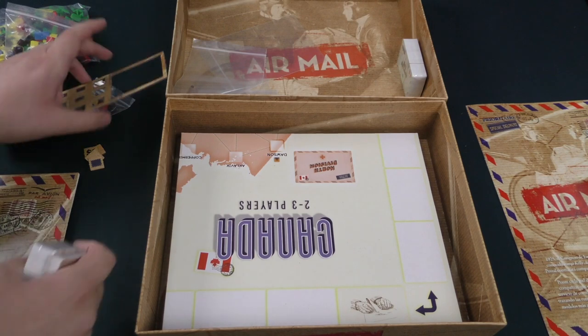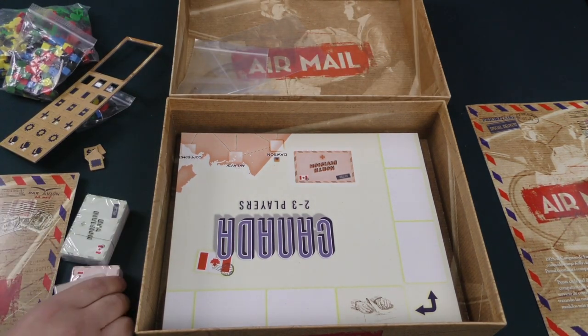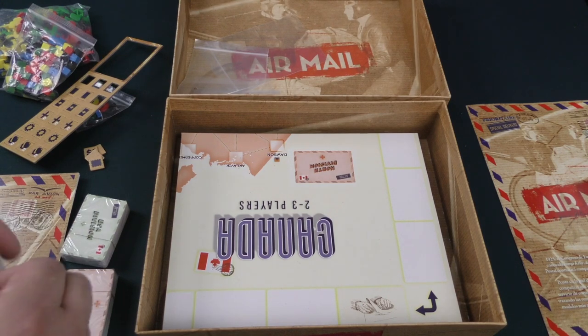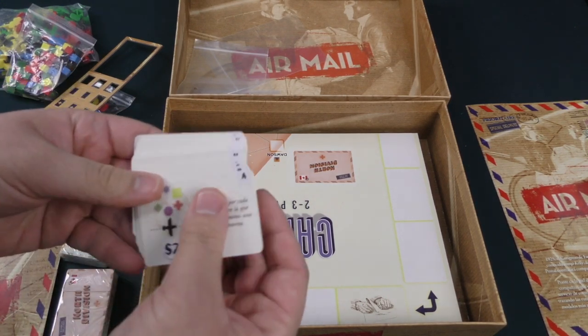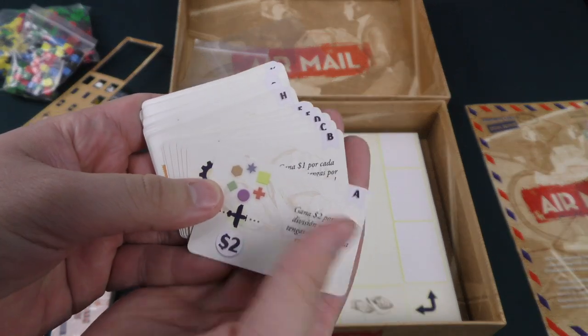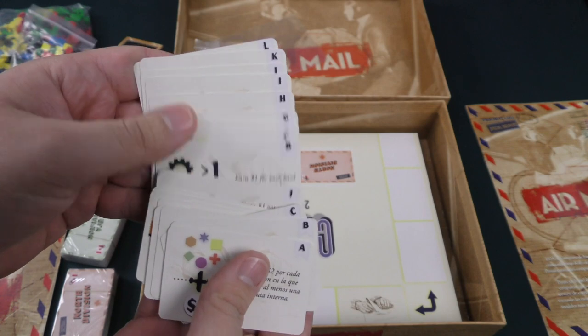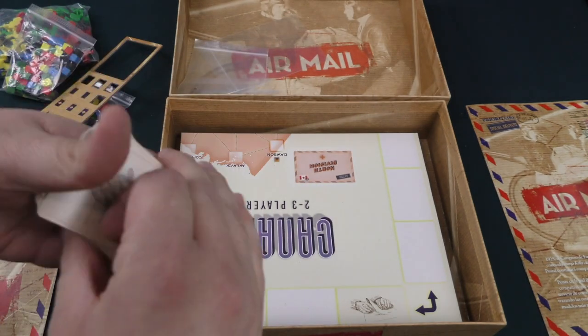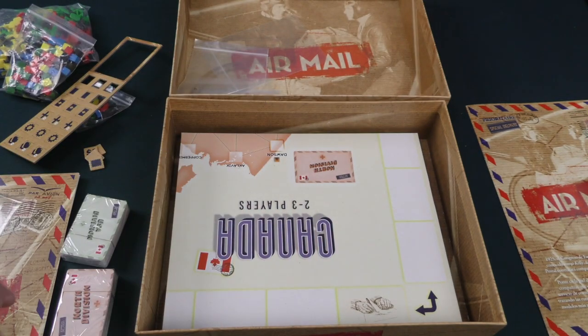It comes with some bags. There are surprisingly not that many components — but then again, it comes with a gigantic board. I'm going to guess that these are maybe the post office decrees. Not too much art, not too overwhelming, but I do like the kind of sketch artwork there on the back. Let's take a look at some more of these cards.